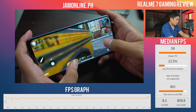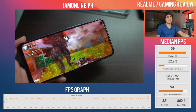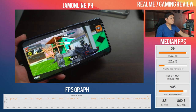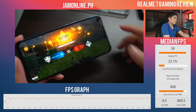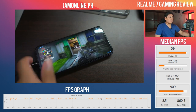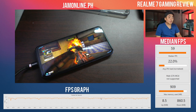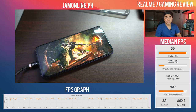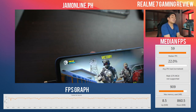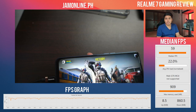Call of Duty is actually very well optimized across devices. Despite not having Max frame rate, we're still hitting up to 60 FPS. Frame rates dipped to 52 at times, and it's not as stable as the Snapdragon 720G — that chip delivers flatter, more consistent frame graphs. I can also feel the device is running a little warmer compared to the Snapdragon 720G.